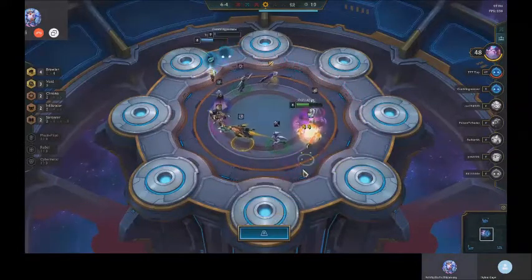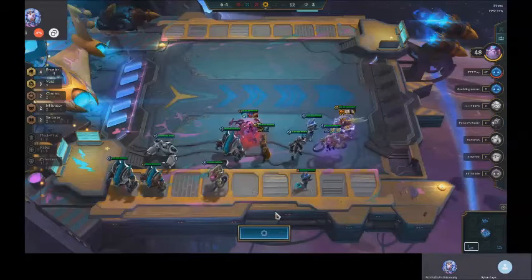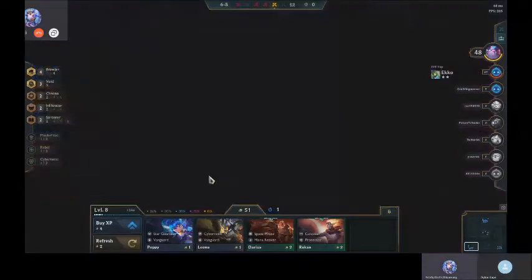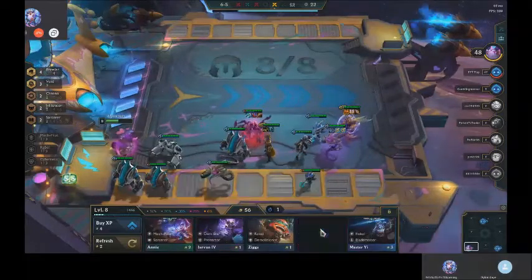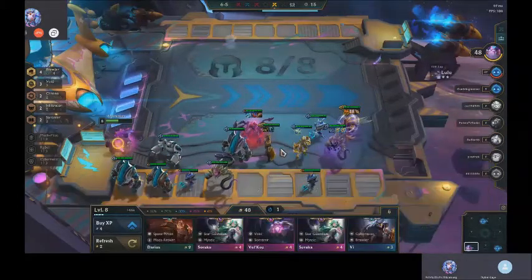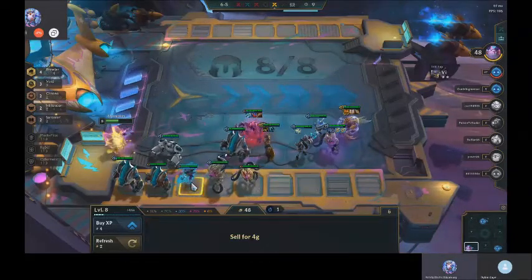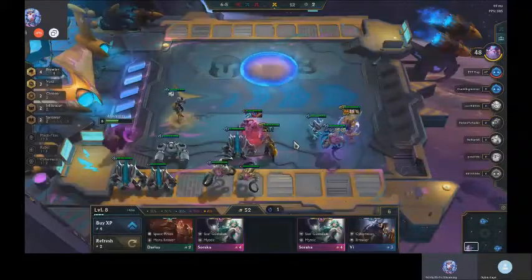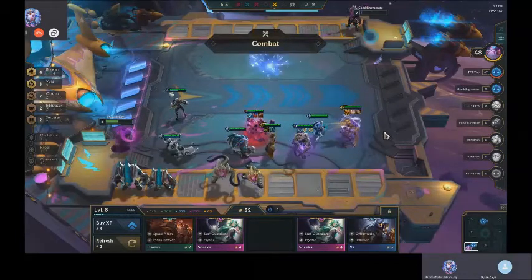Zephyr goes on Fizz or Blitz. Who would you put it on? I would put it on Vi because Vi is the one I can move around the most. But first you're doing what? Rolling. You can still roll. Don't put the item on right away — buy the Vel'Koz, sell the Fizzes. You can actually position and then put the Zephyr on whatever you want to Zephyr. You can put it on Blitz, Vi, Malphite, Fizz — that's the amazing thing.